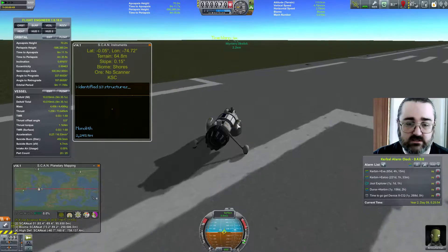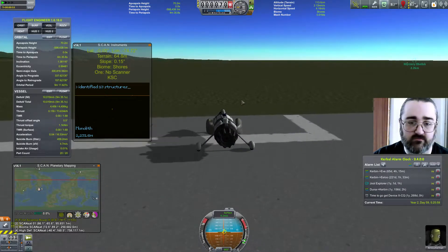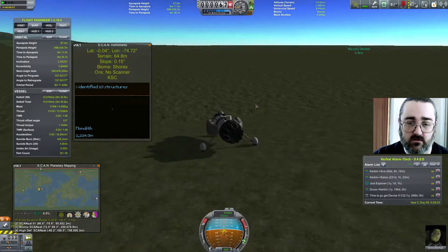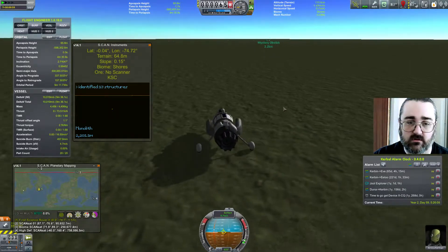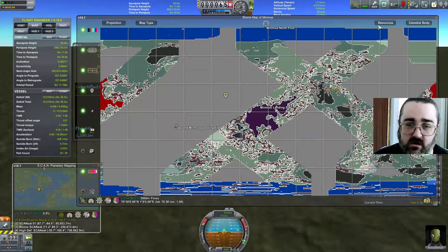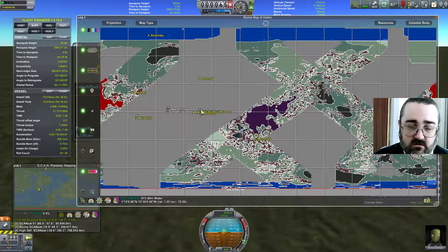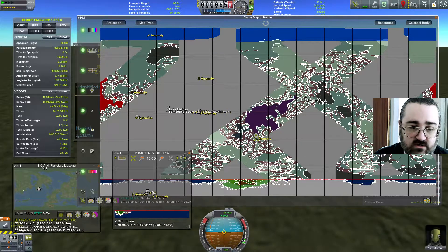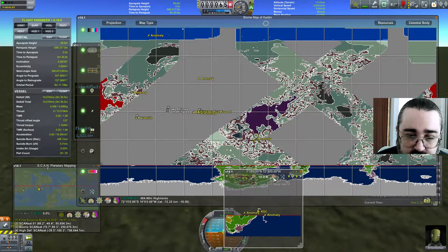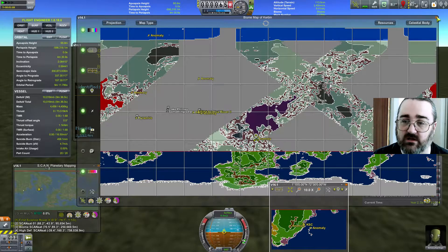Let's go off the runway perpendicular, because I think that's going to be the safest for not falling down. Now in the big map mode — I've changed this back to being colour. It's showing the anomaly just as 'anomaly'. Oh I see, those are different anomalies. I should really pay attention to what's going on.